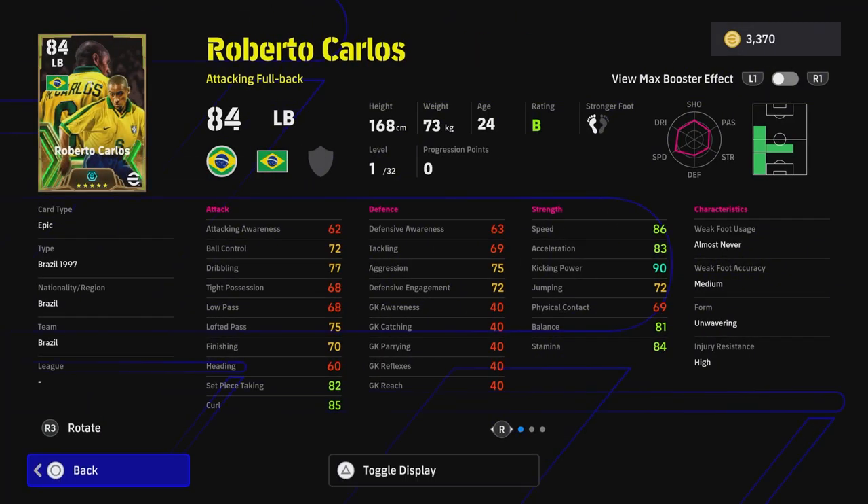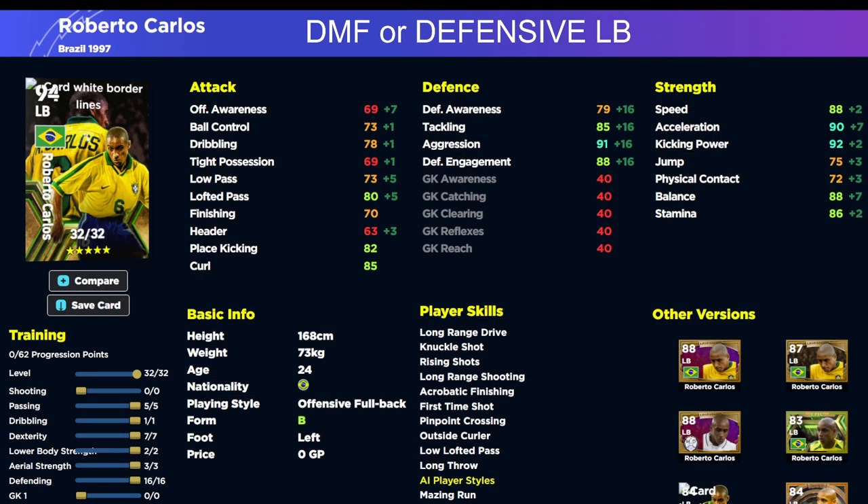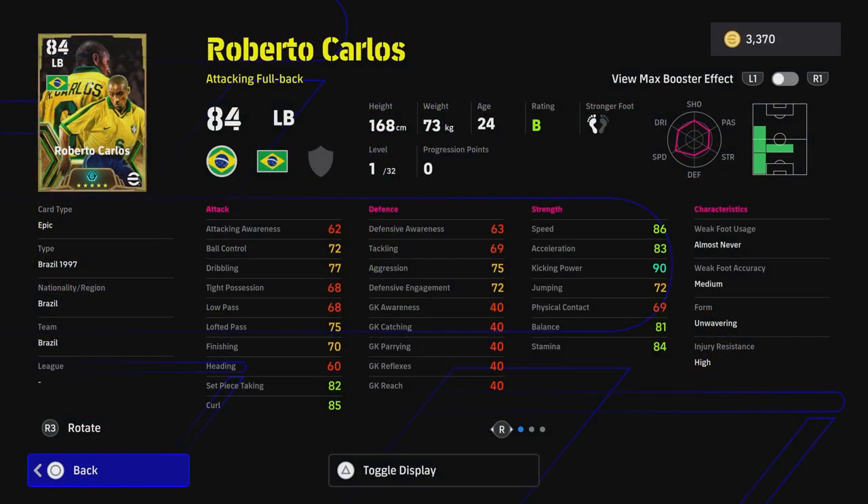On eFootballDB they have updated all the cards as you can see here, but we will be showing you a couple of things that still need fixing. They are working on a new design and layout of all the stats, and the booster implementation is still not in. So just remember that every build I show you, you're going to be adding two stats onto speed, acceleration, balance, and stamina.